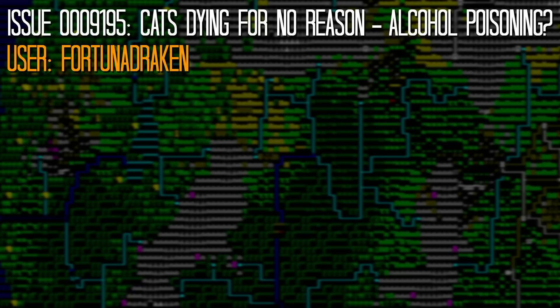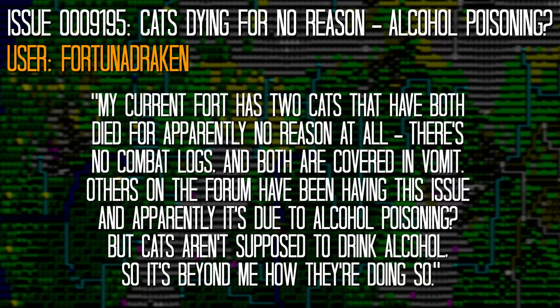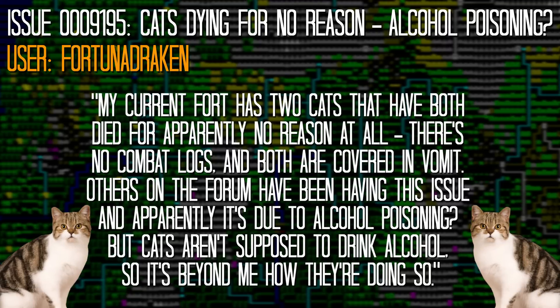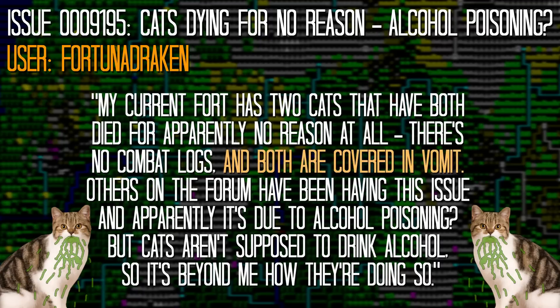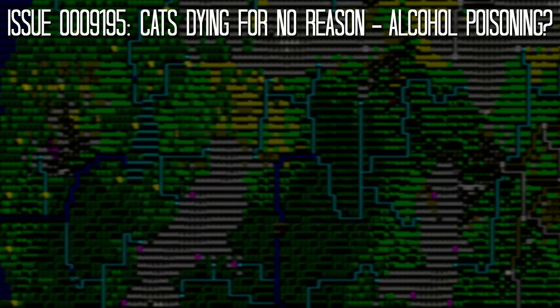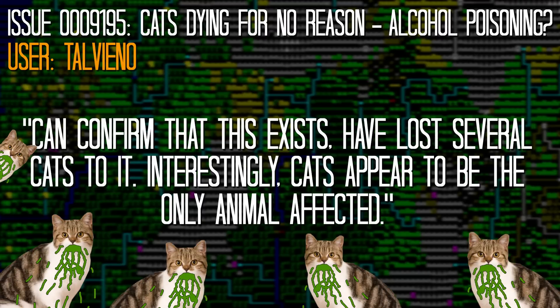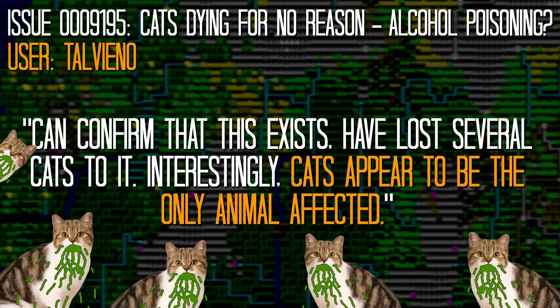User FortunaDraken posted an issue with the following description: "My current fort has two cats that have both died for apparently no reason at all. There's no combat logs, and both are covered in vomit. Others on the forum have been having the issue, and apparently it's due to alcohol poisoning. But cats aren't supposed to drink alcohol, so it's beyond me how they're doing so." Another user confirmed: "Have lost several cats to it. Interestingly, cats appear to be the only animal affected." Tarn, upon reading this, was just as bemused as his players.